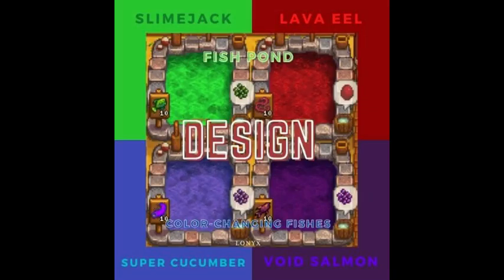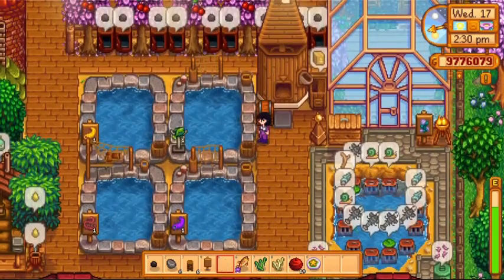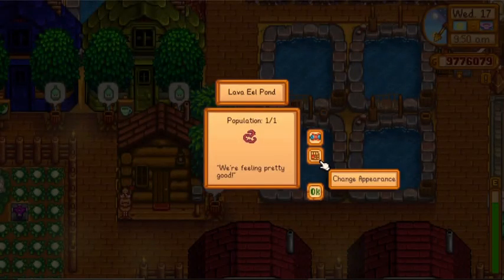Moving on to another related topic: if you're planning to use the pond as decoration, certain types of fish change the color of the water. Lava eel turns the water red, super cucumber to purple, void salmon to dark purple, and slimejack to green. You can also put signs or the Sign of the Vessel on fish ponds to show the type and number of fish it houses. Moreover, there is an option to change the decoration around the fish pond, so you might want to check that out.